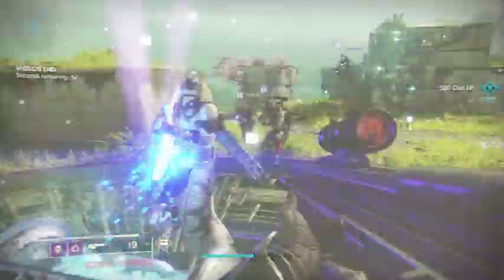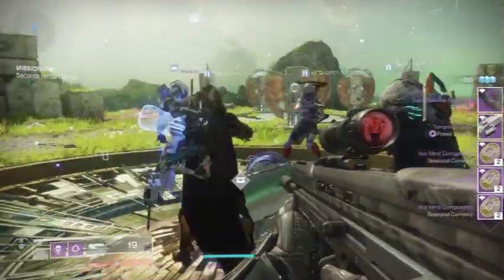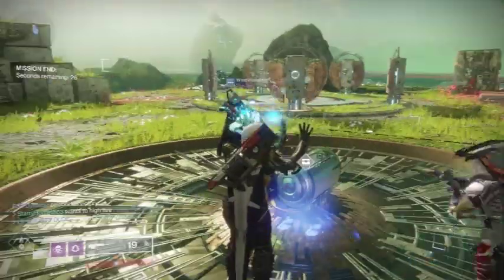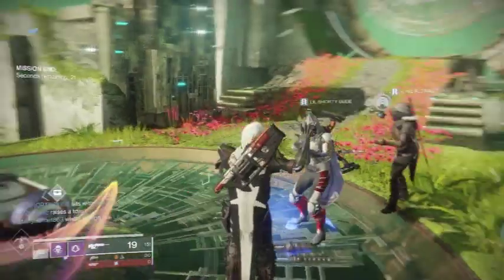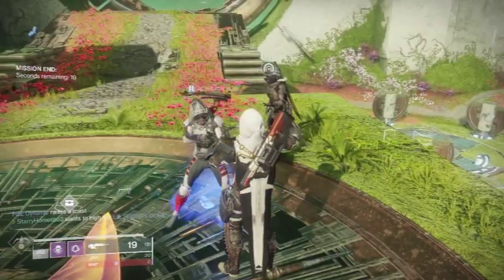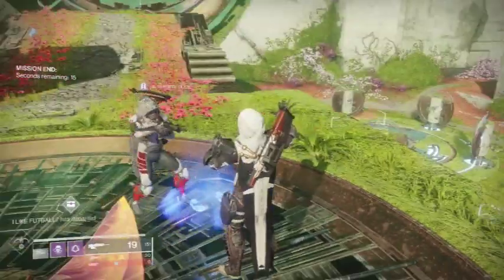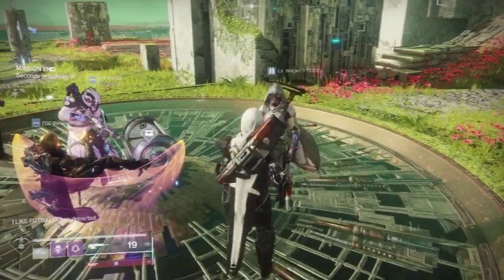A few other weapons worth mentioning in rapid-fire fashion: Merciless and Telesto are also pretty good, and the Jotunn is solid too. Go ahead and check them out — pull them out of your vault or even pick them up for the first time. See you guys later.